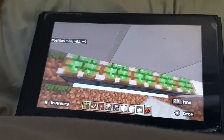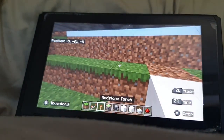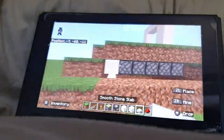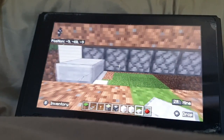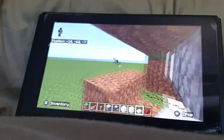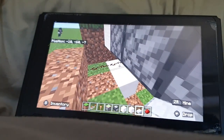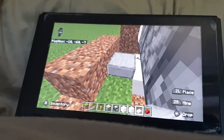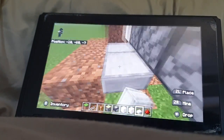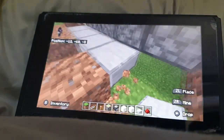First, what you want to do is go in here and place all the pistons along here. It can be as long as you want, but you must have enough space for enough movement. Then you want to break those blocks and place a block here.